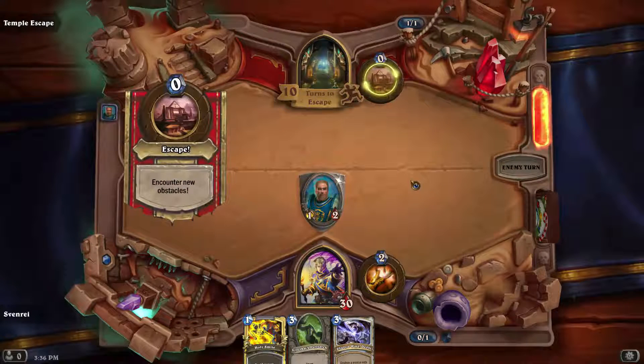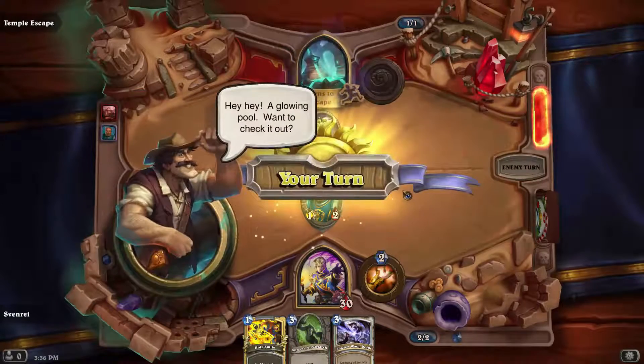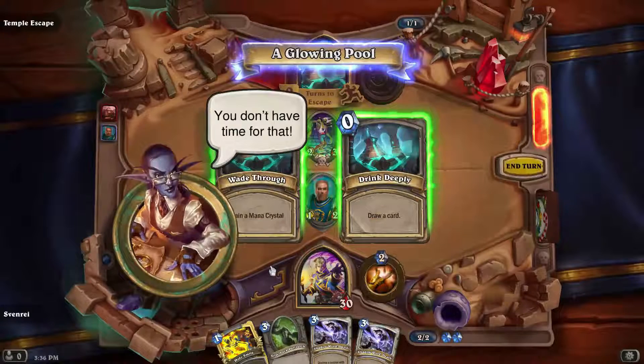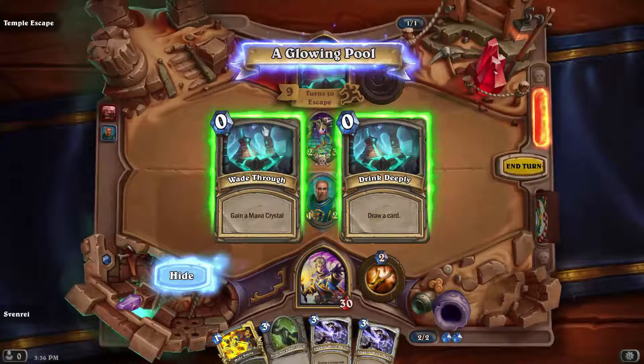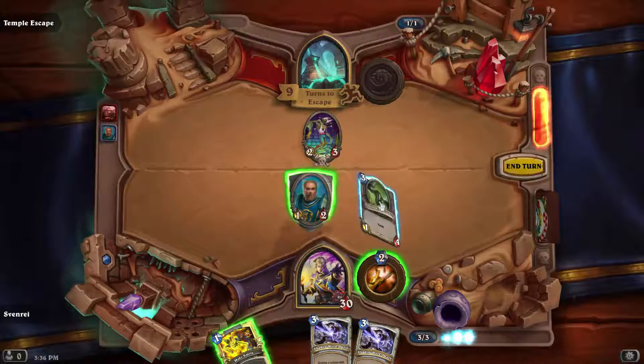So the gist of this deck — I'm playing a basic Priest deck that just is going to have a lot of taunts and a lot of removal. A glowing pool! Wanna check it out? You don't have time for that. Wade through or drink deeply. So the difference here is we can gain a mana crystal or we can draw a card. I'm going to gain a mana crystal here because it helps me play this.